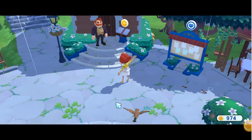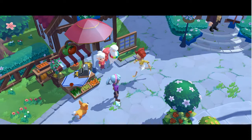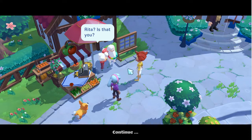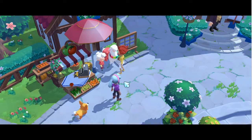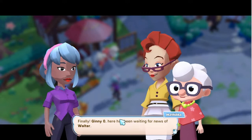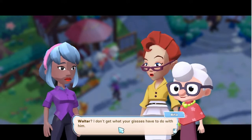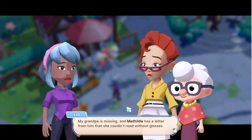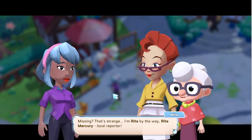Hey, Matilda! Rita! Is that you? I brought your new glasses. Oh, thank God. Finally — Ginny has been waiting for news of Walter. Walter? I don't get what your glasses have to do with him. Well, my grandpa is missing, and Matilda has a letter from him she couldn't read without glasses. Missing? That's strange. I'm Rita, by the way — Rita Mercury, local reporter.